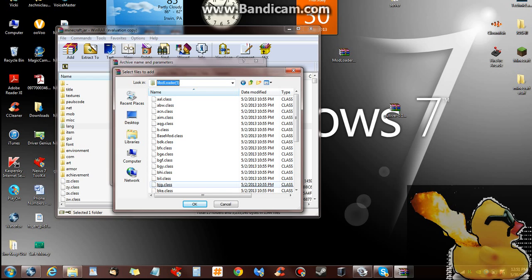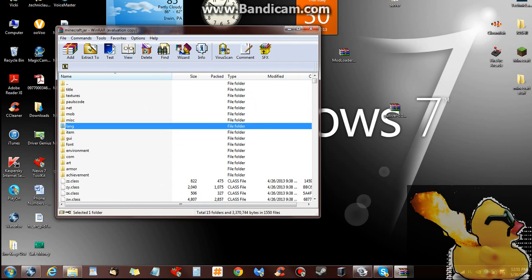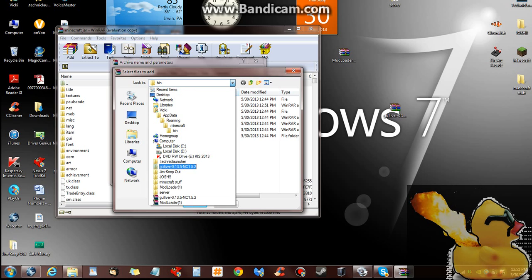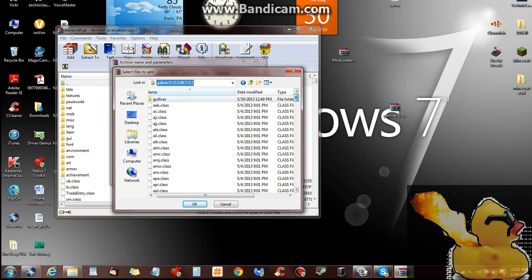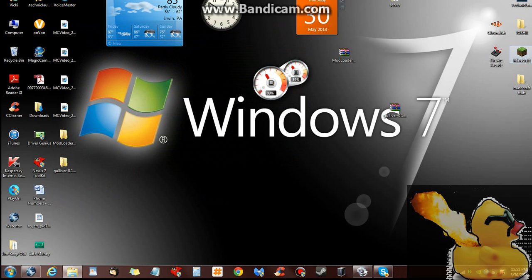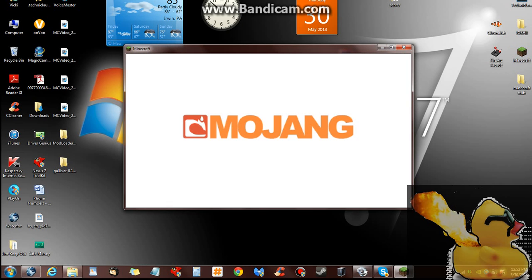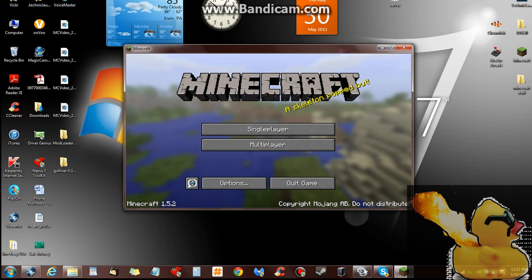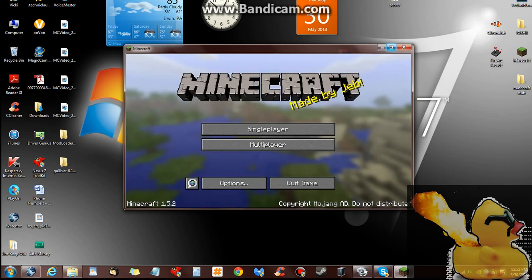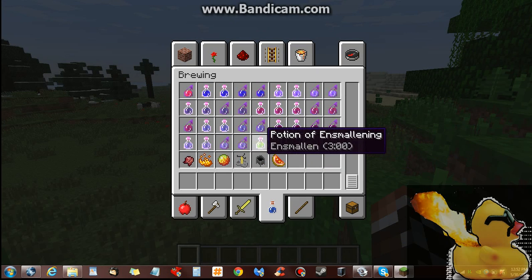For mod loader, you just drag in the classes. I don't use mod loader a lot — I usually use Forge, but Forge wasn't running for me so I decided not to use Forge. This doesn't work, guys, I'm sorry — I just don't understand mod loader, I don't know if I did this right. But I do know how to install mods with Forge. Oh wow, I actually did it. Hey, I know how to use mod loader! I feel so happy, guys.